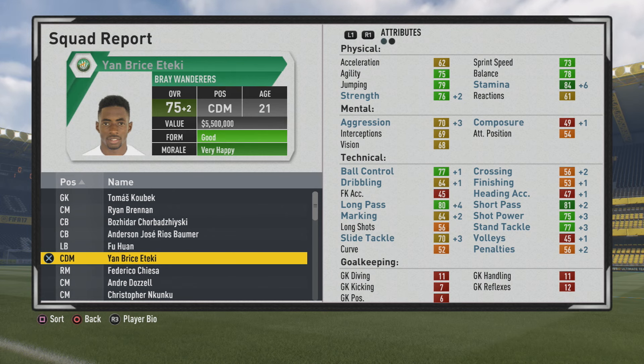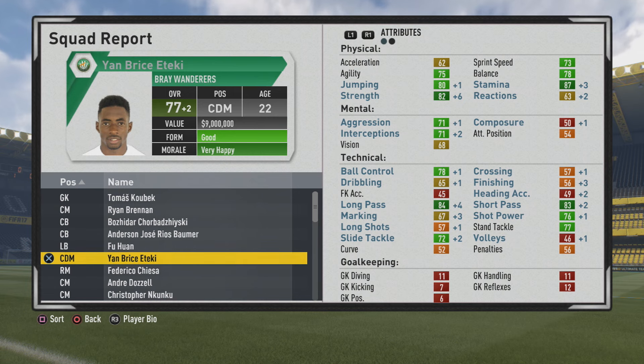Up to 75 overall at age 21. Stamina gets a plus 6, strength looking good, passing stats as well — both above the 80 mark. Good to see in stand tackle and ball control, both at 77. Looking a lot better with the marking, getting some good improvements also. So he's up to 77 overall at age 22.